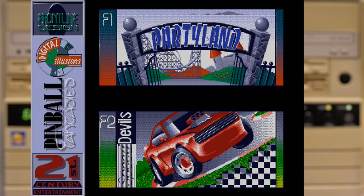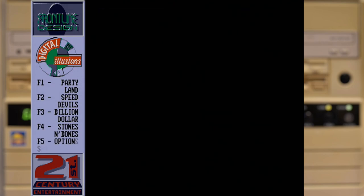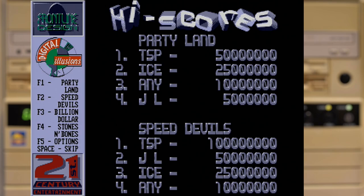So let's jump into Fantasies first, being the earlier of the two games in the pack. And here we have a far more interesting menu, if a little impractical. But let's check out each table in turn and see what they're like.